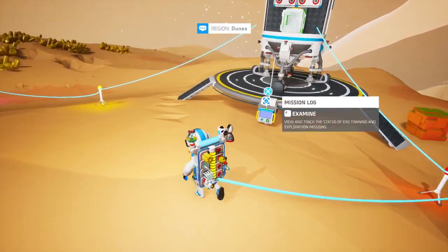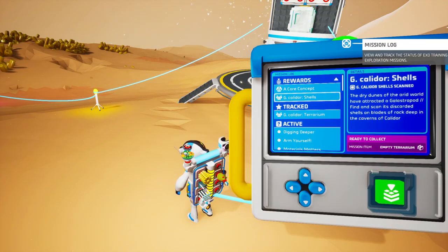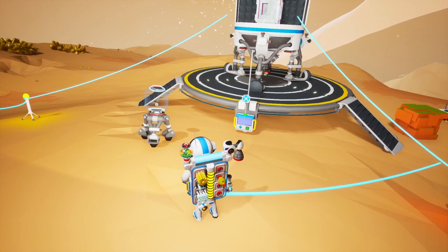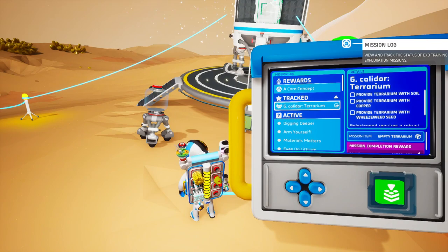Let's complete this mission — G Kalidor — and we get the empty terrarium. Very nice. Here's our empty terrarium, and we need to fill it with specific items. So we should have a new mission in the log. Soil, copper, and Wheezeweed seed.